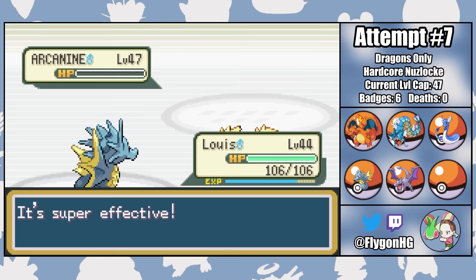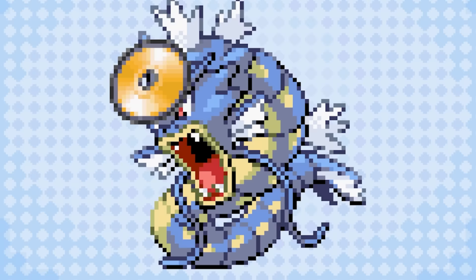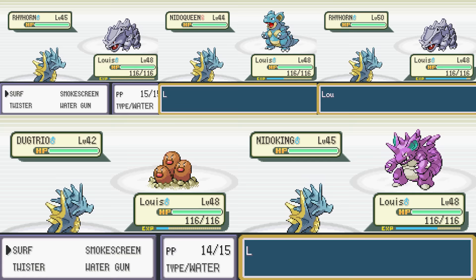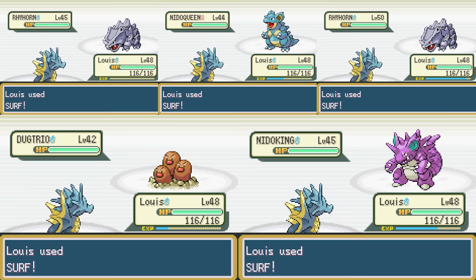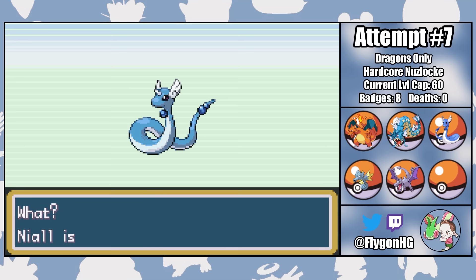As a victory prize, Blaine gives me the TM for Fire Blast, warning me to not waste it on water Pokemon. Don't tell me what to do, Blaine. Giovanni's 5 ground type Pokemon are also drowned by Surfs from Louie, granting us the 8th and final gym badge. This means that it's off to the Pokemon League where our hardest challenge awaits. With the last level cap of the run, Niall gets to finally evolve into a mighty Dragonite.